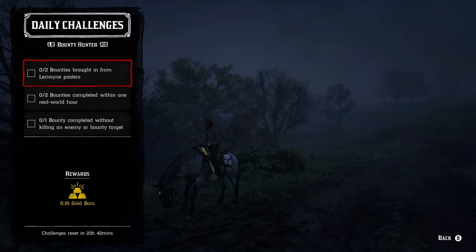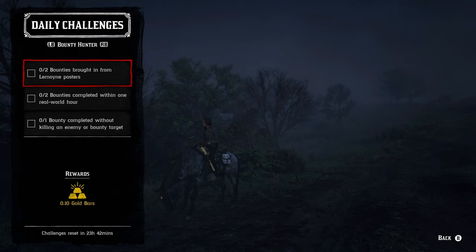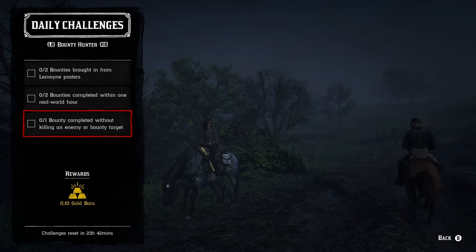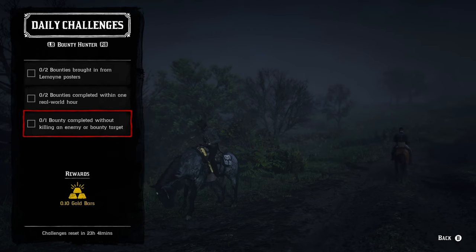Moving on to the role daily challenges. For the bounty hunter role: two bounties brought in from Lemoyne posters — Rhodes and E is what you want to do for that one. We have two bounties completed within one real world hour, so the top two can definitely be done together as fast as you possibly can. And for one bounty completed without killing any enemy or bounty target, just run, get your bounty target, and get out of there as fast as you possibly can.